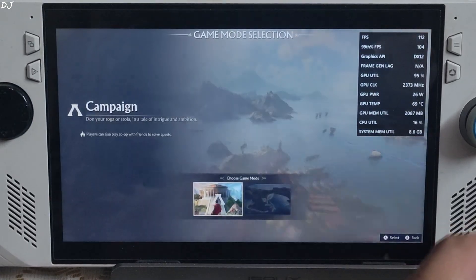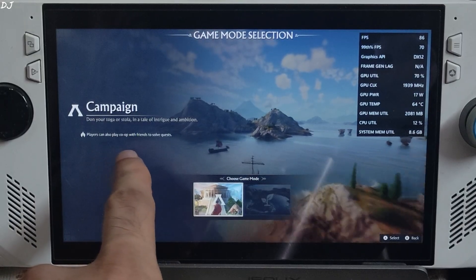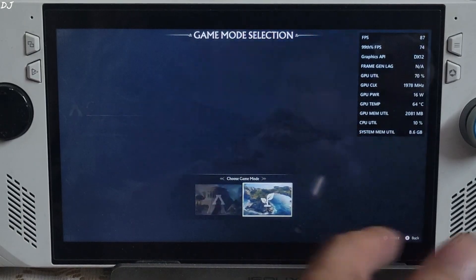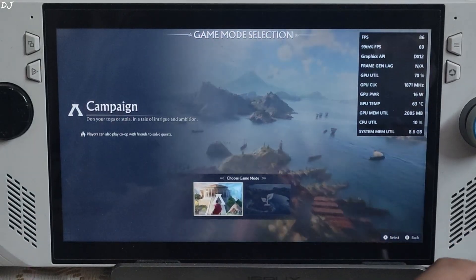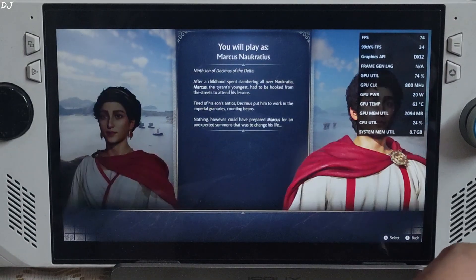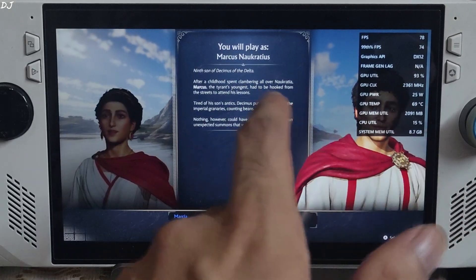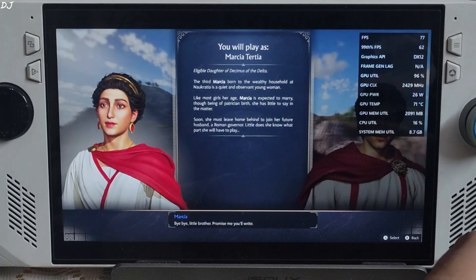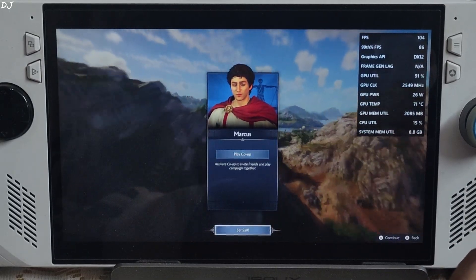Game mode selection: Campaign — players can also play co-op with friends to solve quests. Endless — play with friends in co-op or competitive mode. I'll start the campaign and play it in solo mode. You can play as either Marcia or Marcus. I'll select Marcus and set sail.